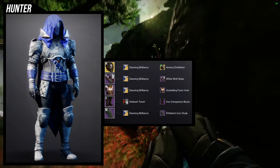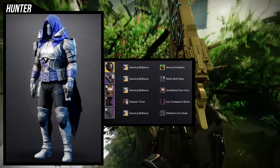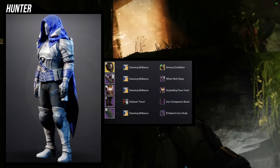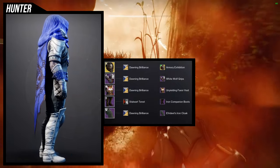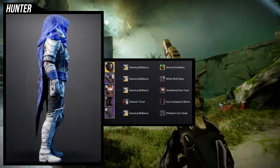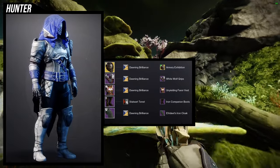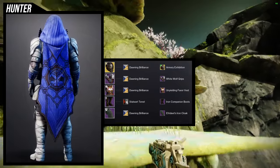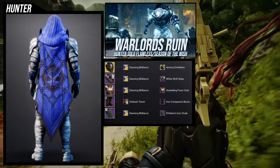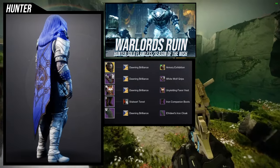For the boots, Iron Companion Boots — you want to combine the Iron Companion stuff with the White Wolf stuff, along with the Unyielding Favor set and the year-three Iron Banner armor set, which I think is called Iron Lord. For the helmet, it's actually the Armory Exhibition ornament for the Assassin's Cowl, which is funny because I didn't use that exotic much until Ghost of the Deep. I've already solo flawless'd the new dungeon, Warlord's Ruin, and I used this helmet throughout.